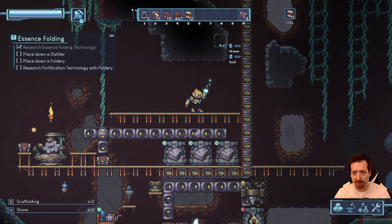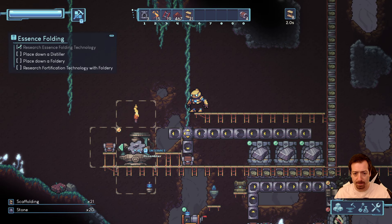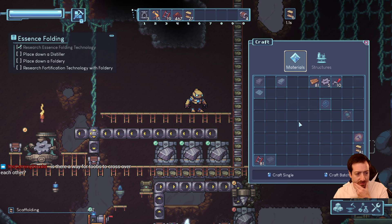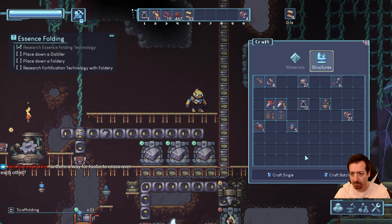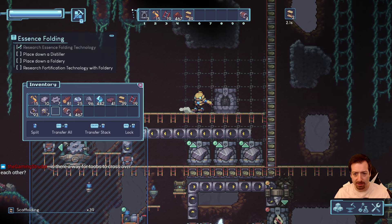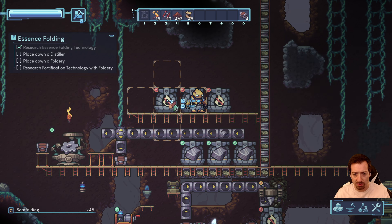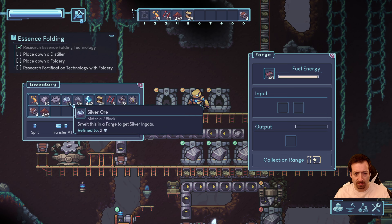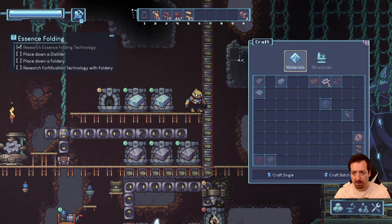That's still all going — I don't need to do anything with that. Tubes can cross over with the little bypass thing. Silver, silver — there we go, start getting some silver.